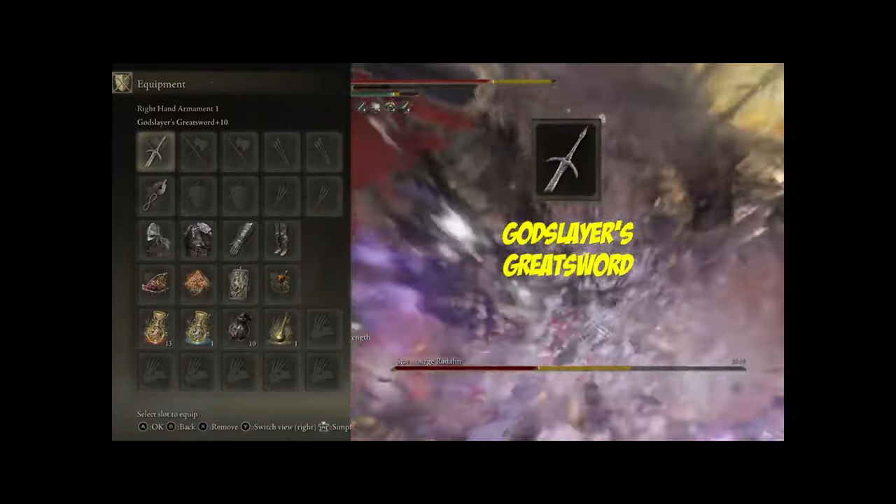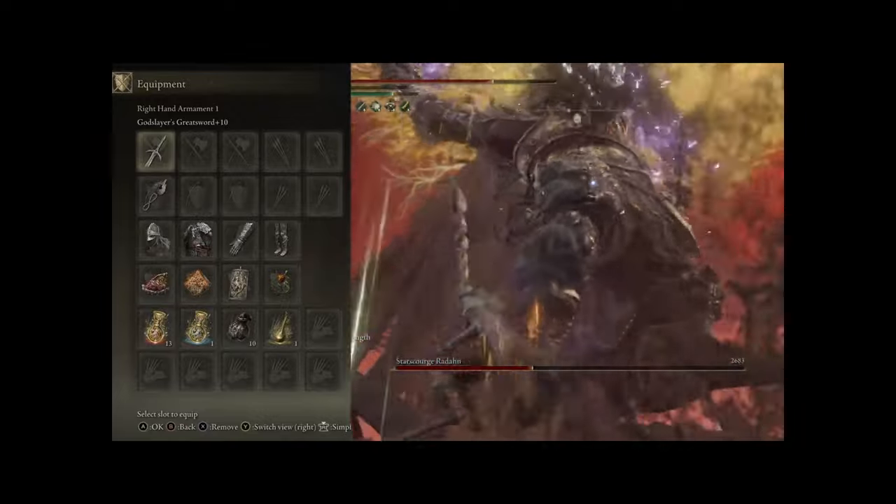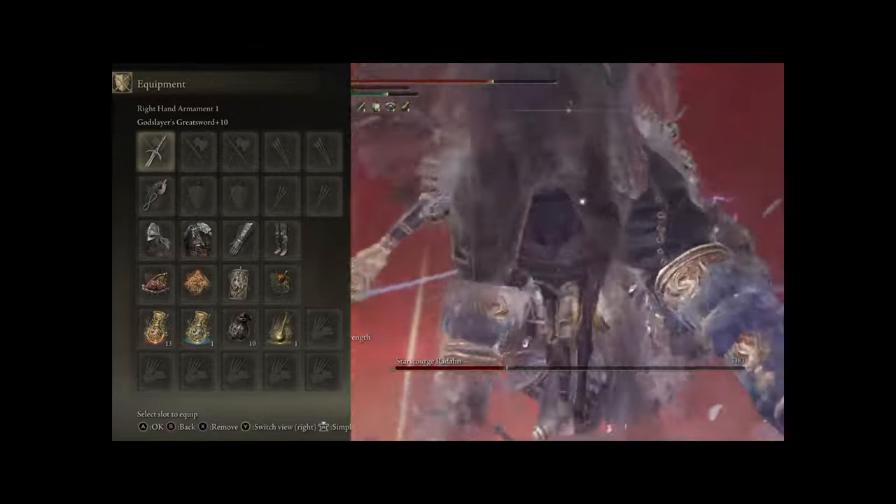First up we have our main weapon, the God Slayer's Greatsword plus 10, and we'll be having a lot of fun with its unique skill, the Queen's Black Flame.